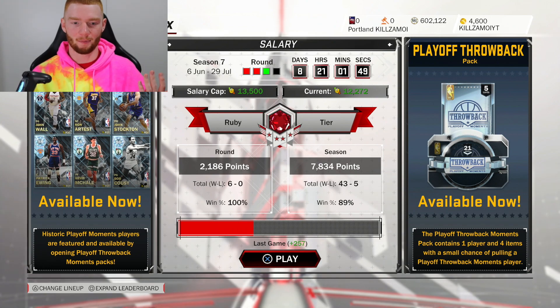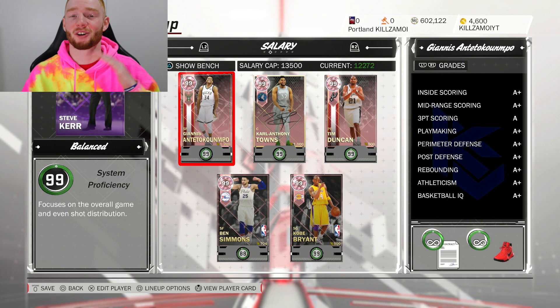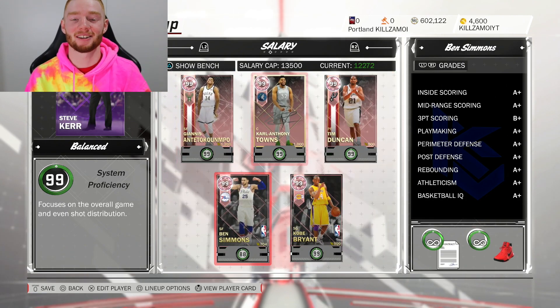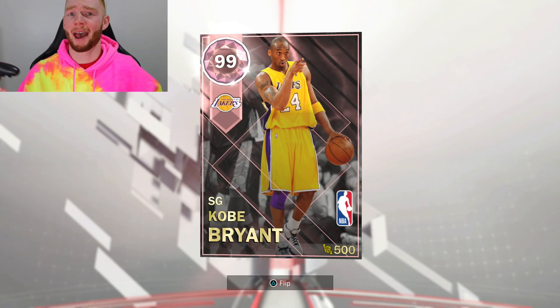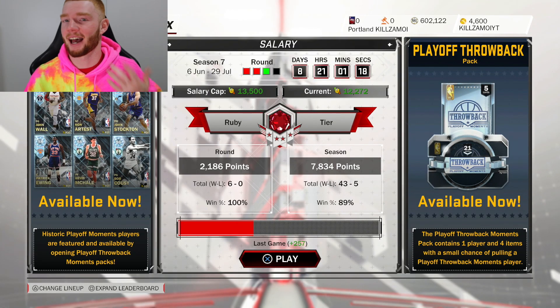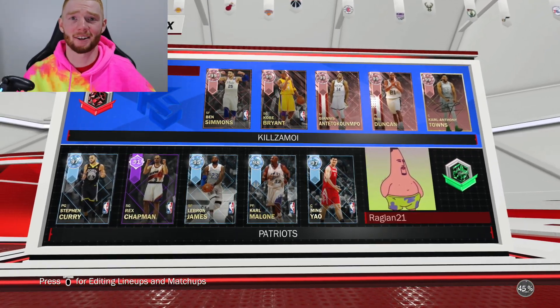I got 257 points — I'll take that. Now it's time for my favorite part: I just try and score as many points as I can with Pink Diamond Kobe. He's going to play the whole game and I'm hoping we can drop over 70 with him and get the win. Also, I did get a haircut — looking pretty clean. We found our next opponent and his team really isn't the best, but Kobe's about to go off.